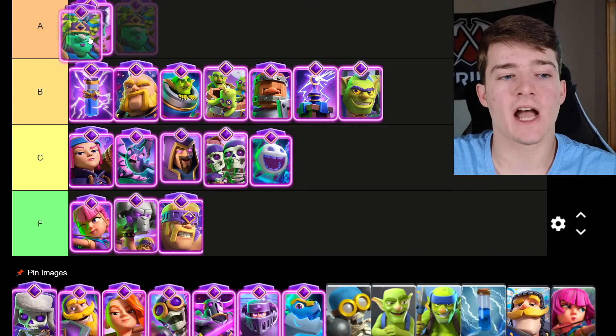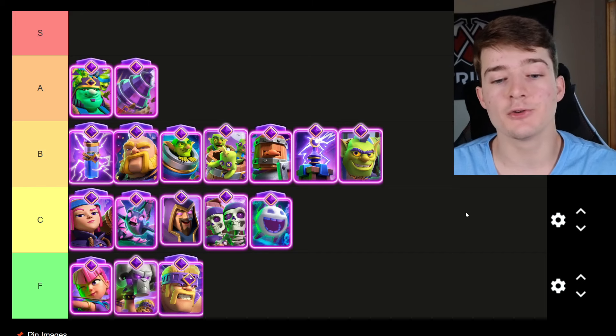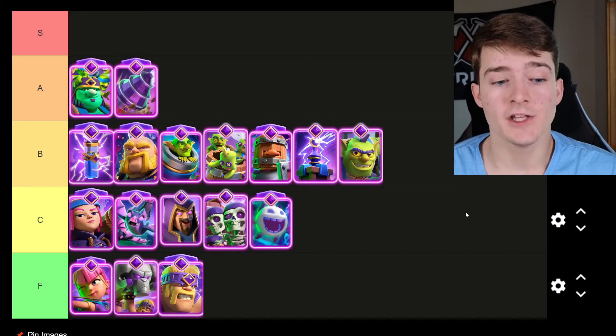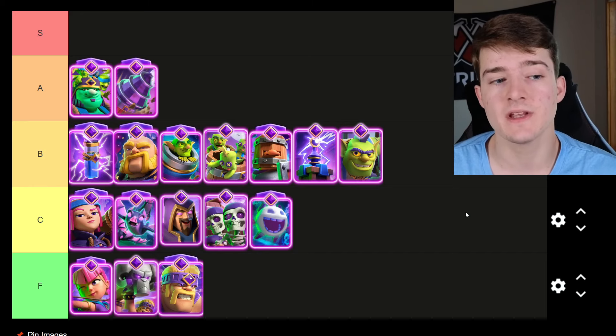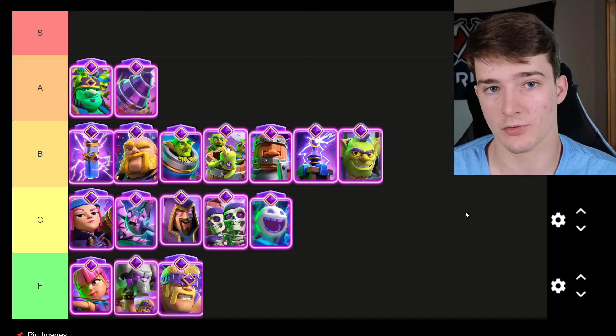The Evolved Goblin Giant is going in A tier. It has proven to be one of the strongest evolutions and it combos very well with other evolutions — you can use it with the Evolved Pekka, the Evolved Mega Knight, the Evolved Zap, the Evolved Bats. Those Goblins spawning can be very beneficial for distracting a high DPS card attacking the Goblin Giant. Maybe you zap and retarget it so it starts attacking the Goblins, overall making your push a lot more threatening.